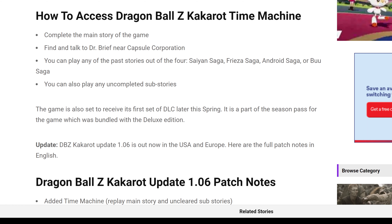When you complete this vein of story you should be able to find Dr. Brief near the Capsule Corp. You can play any of the past stories from the four Saiyan sagas — Frieza, Android, Buu, and Cell. The time machine allows you to go back to missions you haven't beaten and polish them off, and you can also play uncompleted sub missions, or go back and replay your favorites.